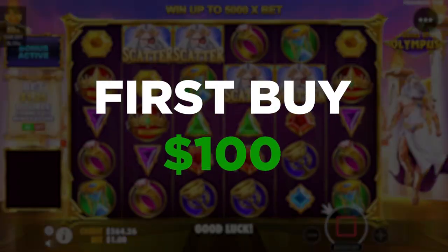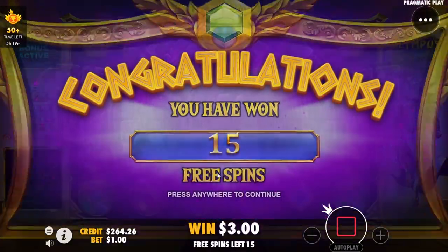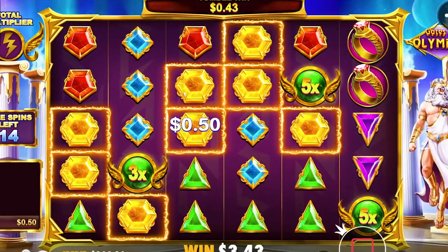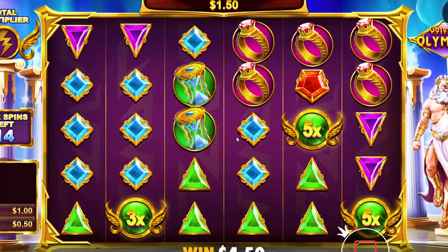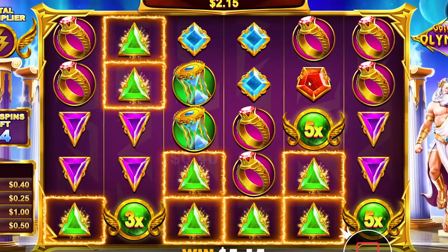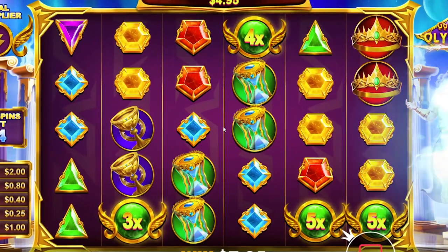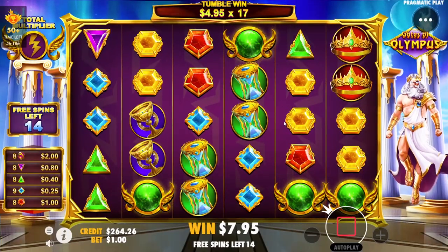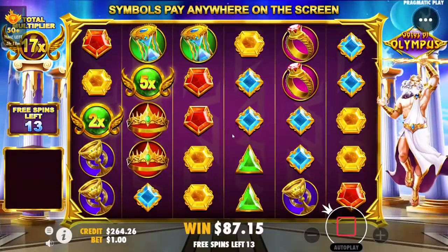We're going to jump into the first bonus buy on Gates of Olympus — up to 5000x. Give me that 5000x, that would be nice. That's a real green — that's even better. Greens now, we need two of these greens over here somewhere. That's rings too. Let's go — first spin and we already have 17x! We're 13 away from profit after one spin.